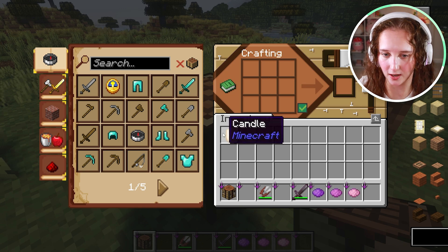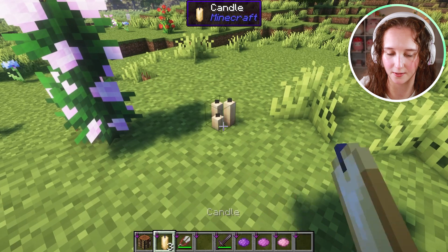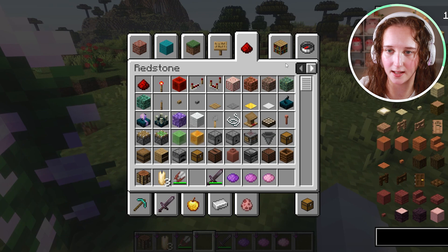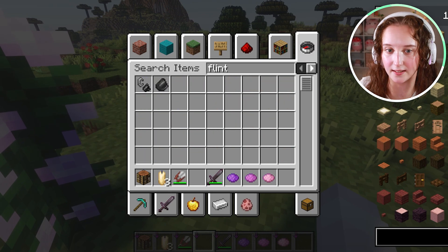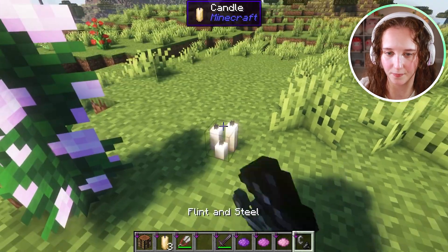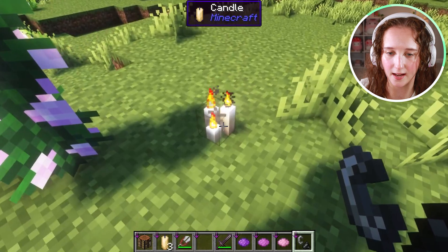I'm going to go ahead and make all three of these, and I'm just going to place them down to show you what they look like. And as you can see, if you right-click, it's not doing anything. That's because you need flint and steel. So go ahead and get some flint and steel and right-click, and now they are lit up.